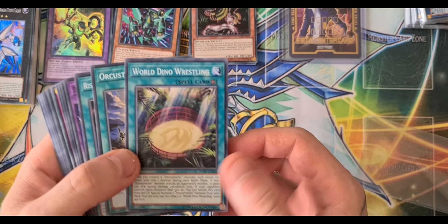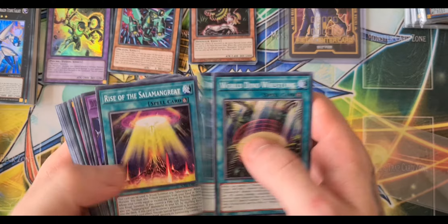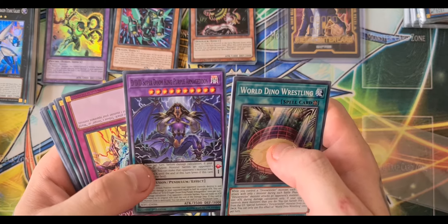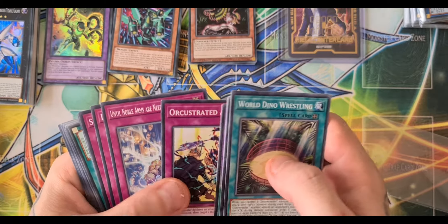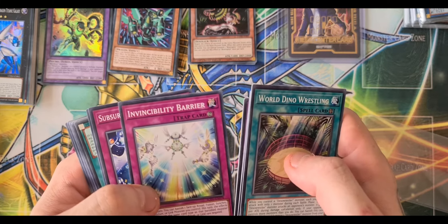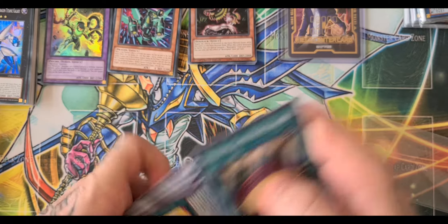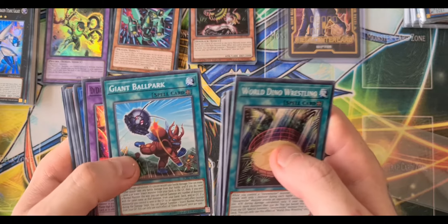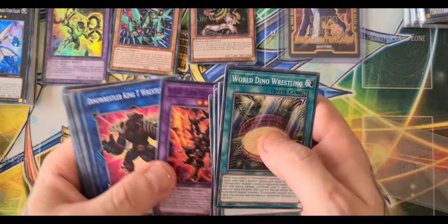Let's go through the commons first. We have World Dino Wrestling, Acrusted Gated Einsatz, Rise of the Salamangreat, Super Doom King Purple Armageddon, A Crusted Attack, Until Noble Arms Are Needed Once Again, Invincibility Barrier, Subsurface, Stage Diver, Salamangreat Gift, Will of the Salamangreat, Giant Ballpark, DD Flame King Genghis — I've got so many of those.